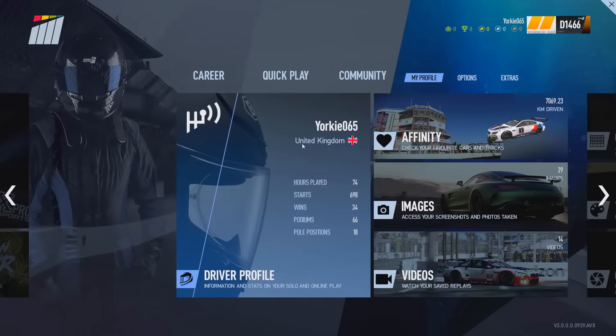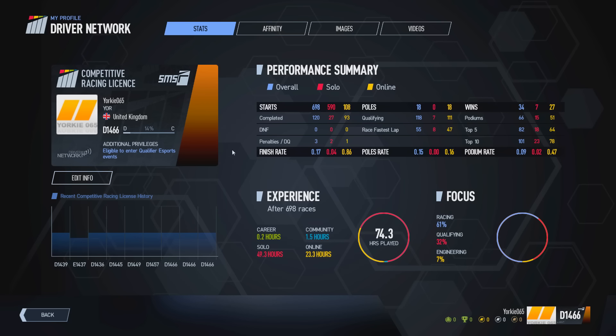If you go over into the driver network profile via the My Profile tab on Race Central, over on the left-hand side of the stats page, you'll be able to see your competitive racing license. This is broken down into a number of parts: your safety grade, your strength rating, your rank, and then your player privileges.